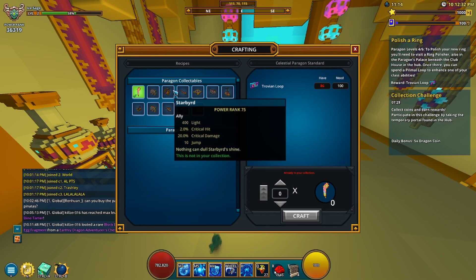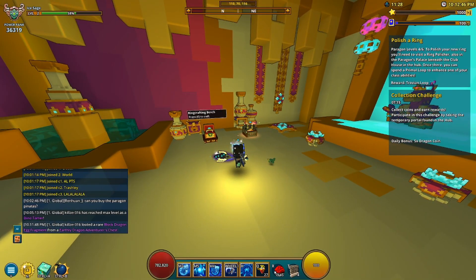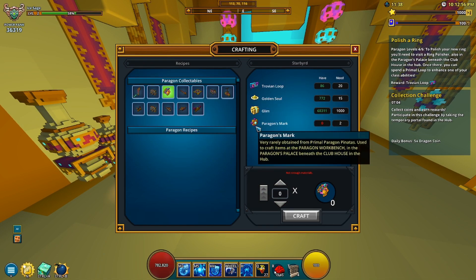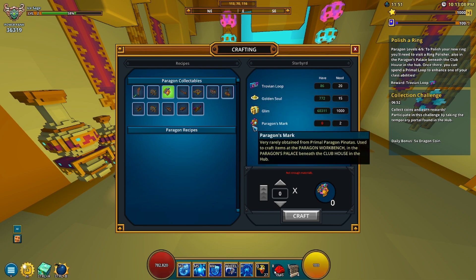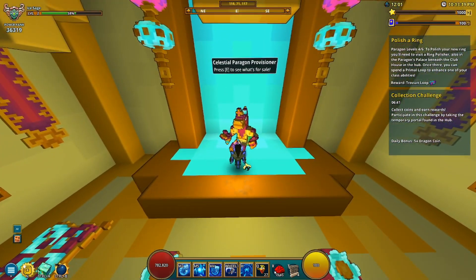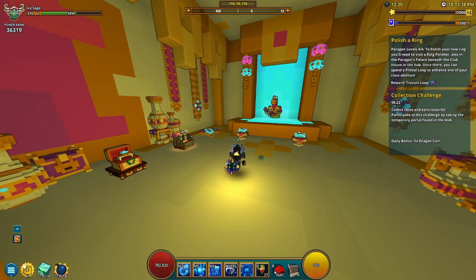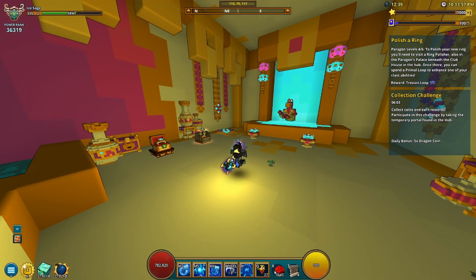You're also going to need pinatas because pinatas will drop you literally everything that you need. If we go to this bench, for this ally it says you need a Paragon's Mark. I have no idea what this is, but it is tradable. It says 'very rarely obtained from the Primal Paragon Pinatas' — and remember those pinatas I mentioned? It's a lot of credits, a lot of pay-to-win over here. But Trove just keeps adding more things, so it's going to keep going strong.